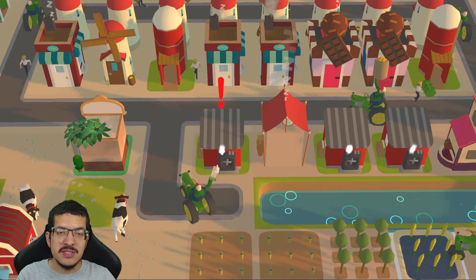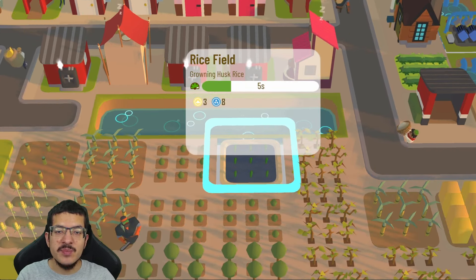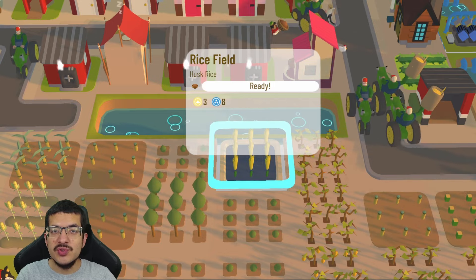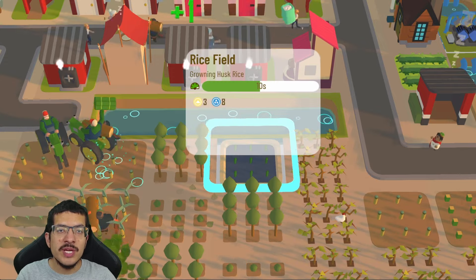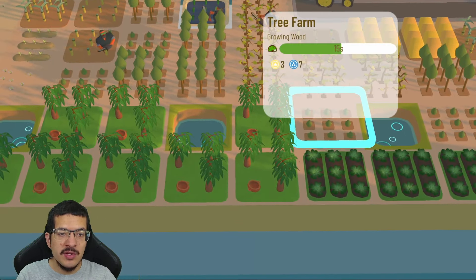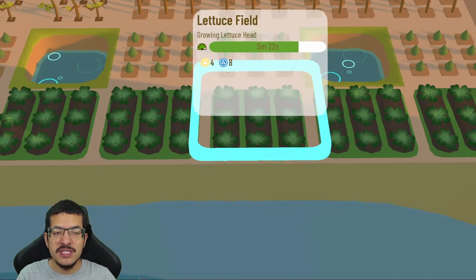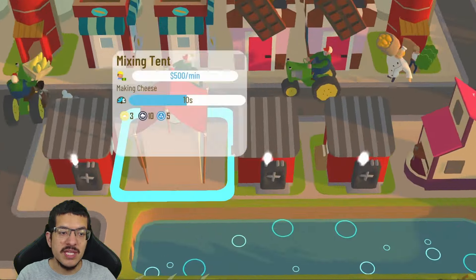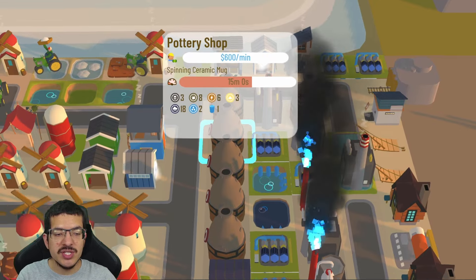The best way to reduce cheese overproduction is to limit husk rice output, which limits white rice and rice vinegar — both required for cheese. Two methods: first, impact the rice field with shade or dirty to slow it down, though getting the exact number right is difficult and may require two rice fields in unusual positions. Second, place the rice field farther from the silo — such as in a spot with eight water — and move the lettuce field, which only needs seven water, closer.